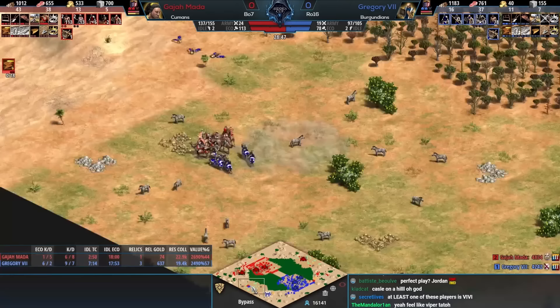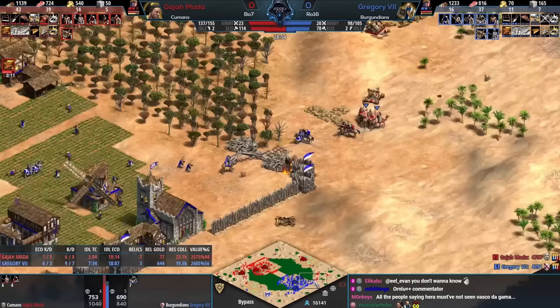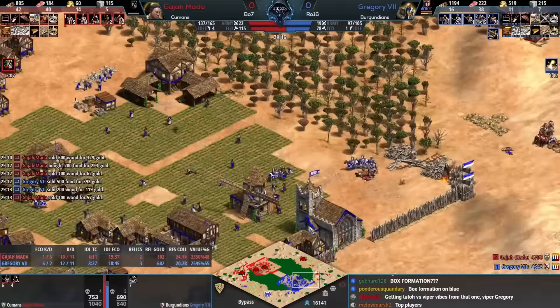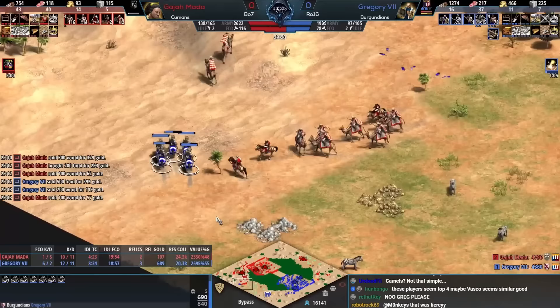Gregory holds the area with his mobility and will likely get some conversions — no! Beautiful play from Gajamata, but the siege goes down. If Gregory could get that castle up — well actually on second thought, he's 40 villagers behind right now. You wonder why Humans are banned all the time — this is why. Imperial age is on the way for Gajamata.